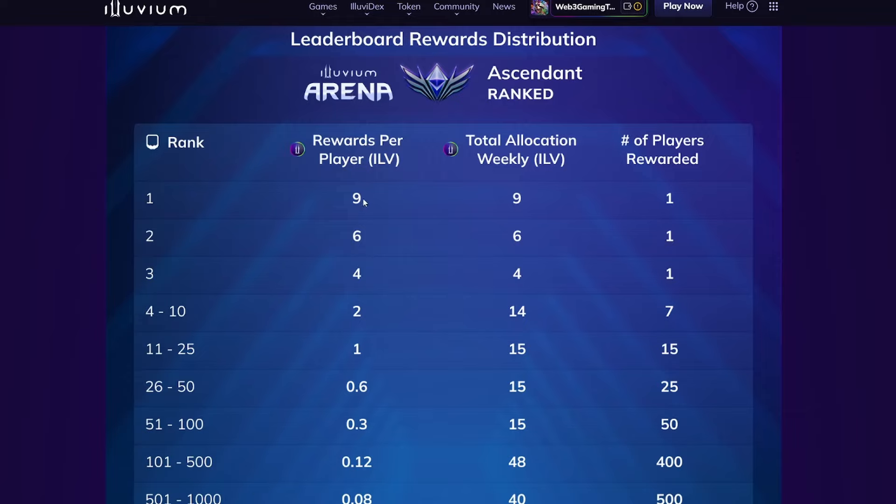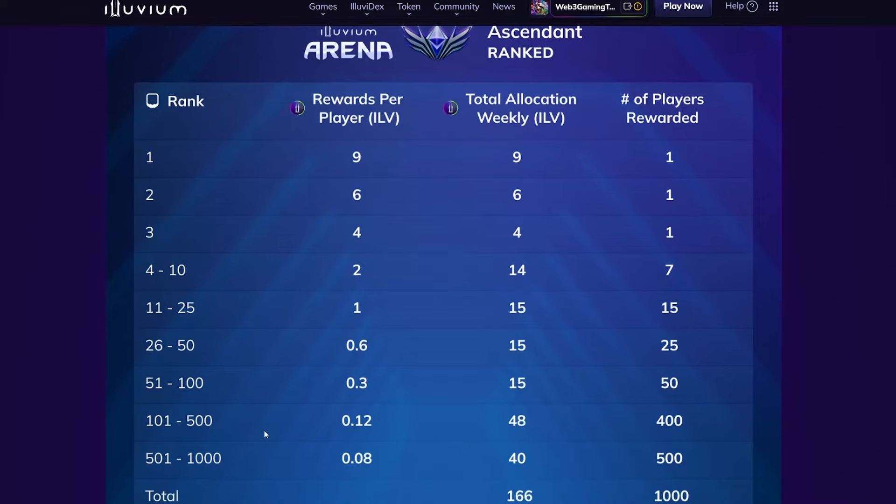You can see the breakdown here. First place is going to get roughly $900 depending on where you are and depending on what the price of the token is — roughly $70 to $120 per token. You can hold or sell these. Second place receives 6 tokens, so roughly $600, $400 for third place, $200 each for fourth to tenth, and it goes all the way down to 1000th place. You probably want to be top 50 to top 100 for some decent weekly rewards, and remember these are weekly.